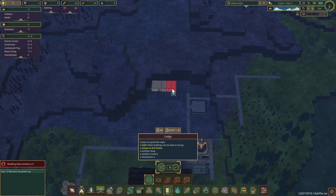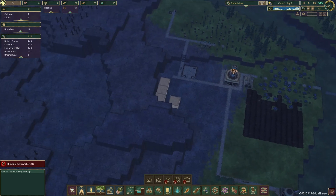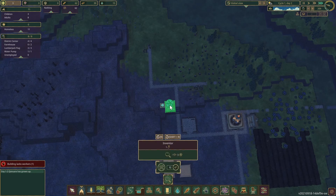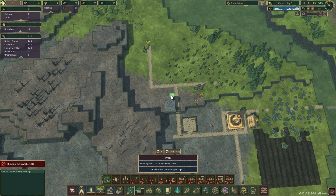We can stack up some more houses here, put a ladder there. Oh — I almost forgot about science! We'll put the science building down right there and put a road coming across.